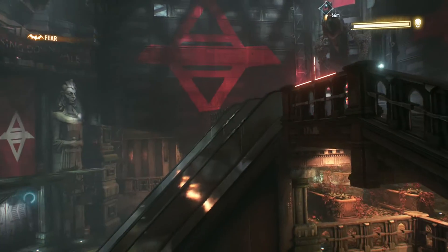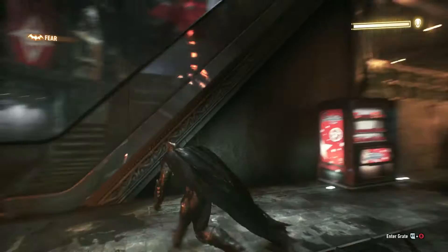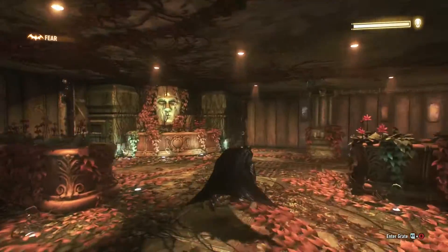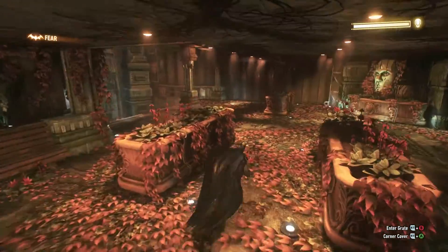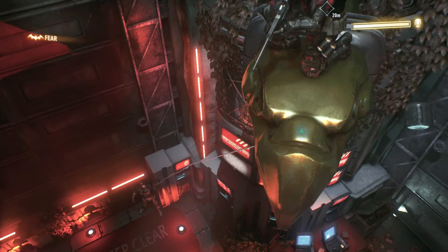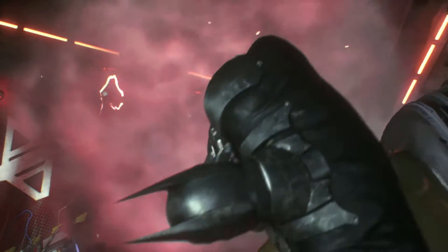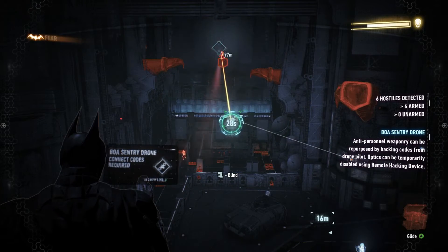Jason's taking a sniping position — I need to get close and take him by surprise. Let's see what's down here first. There's something special down here I'm looking for. 'It ends for you, Dark Knight, right here.' Maybe not. Wait, what's up here? There's no way he can see me if I go up here. 'Jason, I can help you.' 'There's no helping me.' What kind of powers does this guy have? He just disappears!